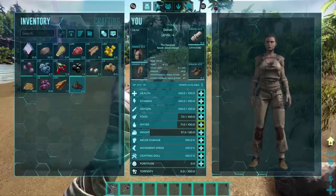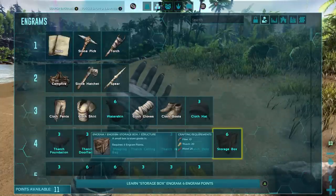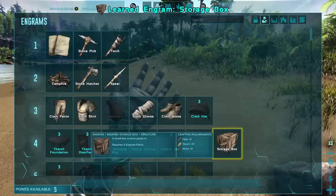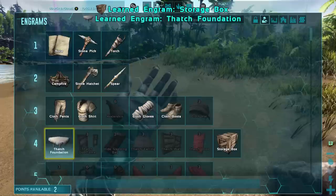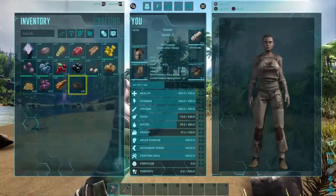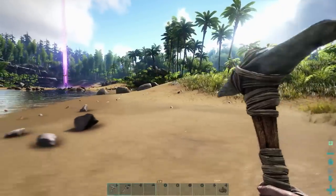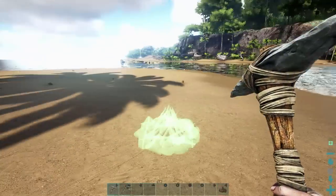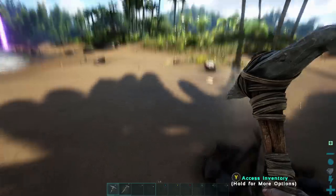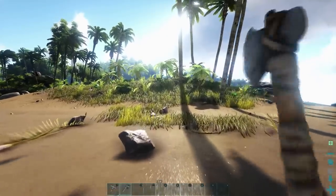I leveled again! I'm going to put a point in weight again. So which stones did you get the flint from? The boulders — you have to actually hit them with a pickaxe to get flint. I'm going to learn the storage box and start learning buildings as well. I don't have any more points. How many hits before my pickaxe dies? It'll lose condition with each hit you do. I'm going to put a fire down. The buttons are different from Fallout so I keep pushing the wrong buttons. I also crafted an axe so I can start cutting down trees.